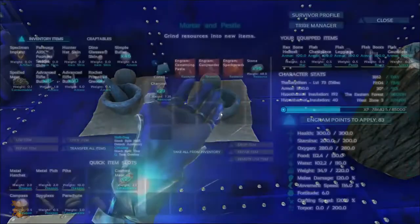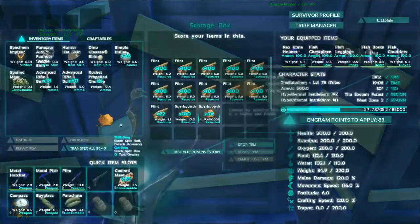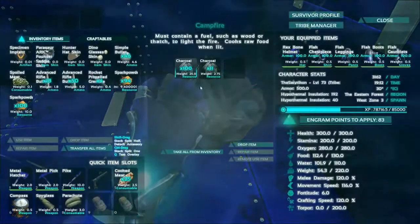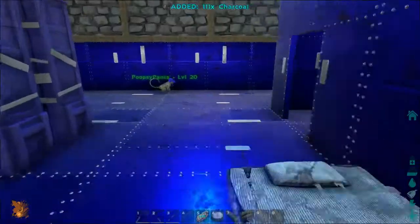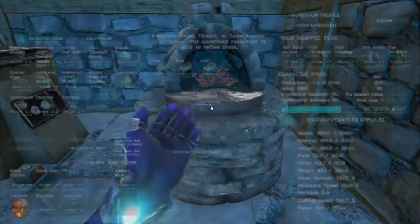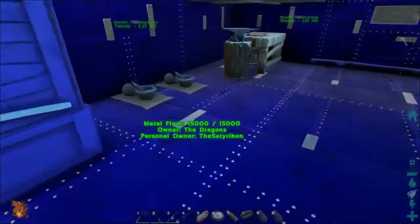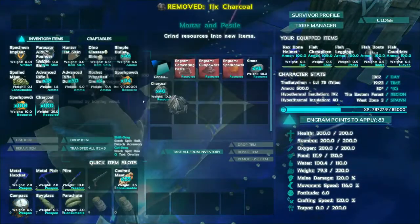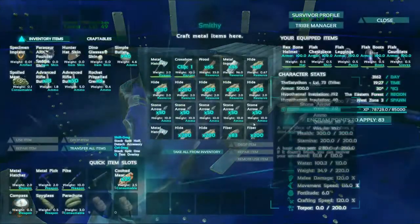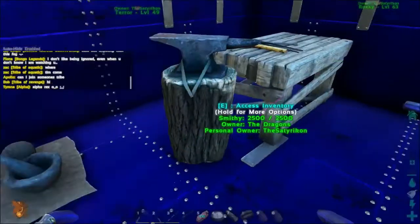We don't have any more gunpowder here. We have some spark powder — might be able to craft some more. I have 200 spark powder. Question is if I have any charcoal — I have 111 here. I wonder if I have anything upstairs in the refinery. That's a shame, but I can craft some more. I did have some in here — yep. So we can put this in here and craft 140 gunpowder. Five grenades, and we should have five more as soon as this is done.